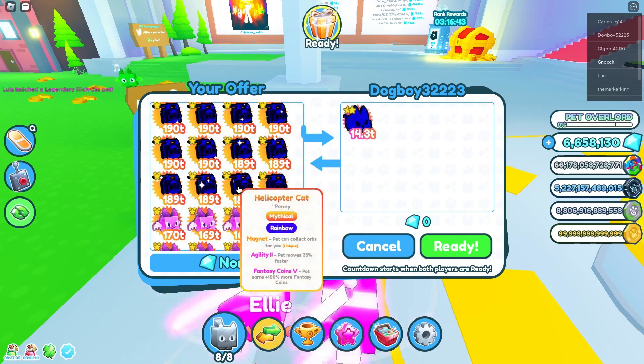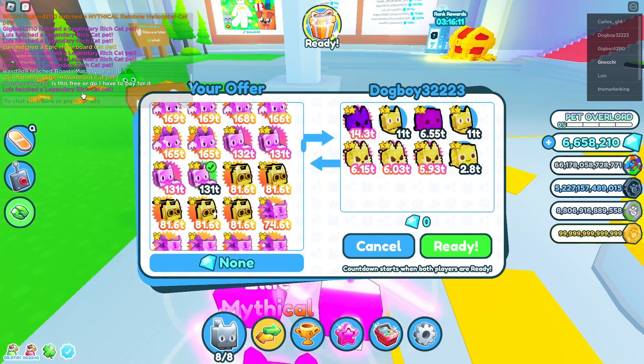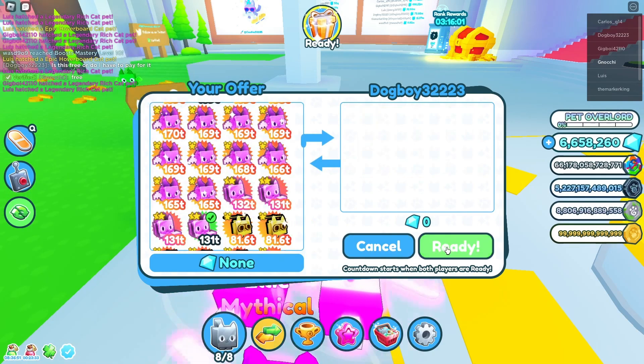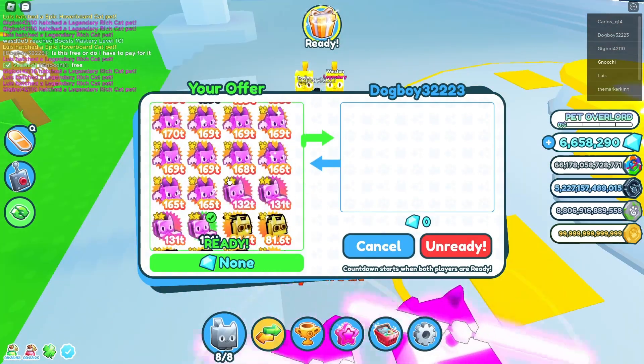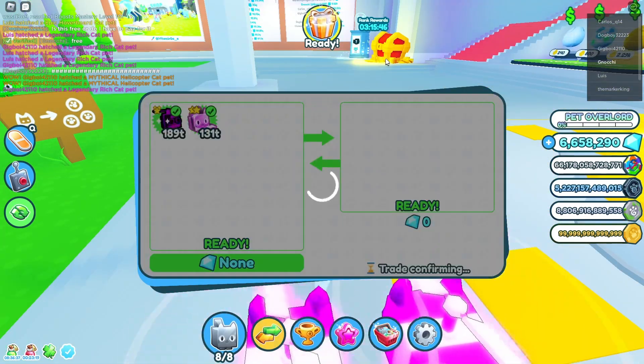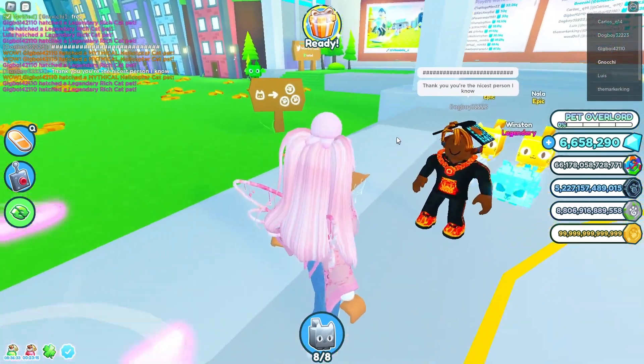Here, let's give this kid — you can have this. I'll give him a rich care free. All right, take it. This person's reaction: 'Thank you, you're the nicest person I know.'